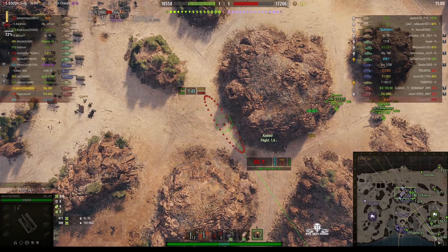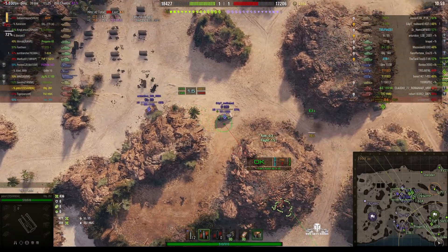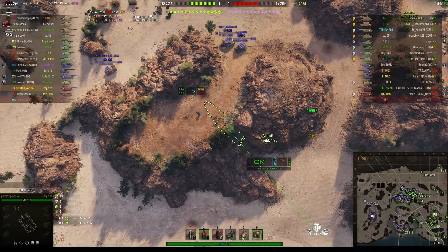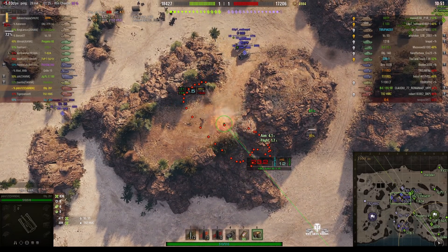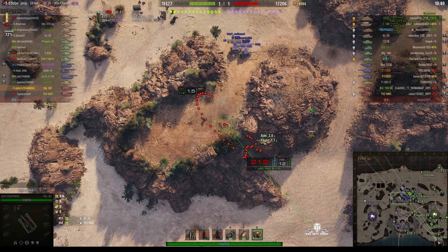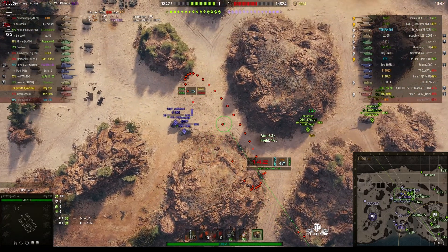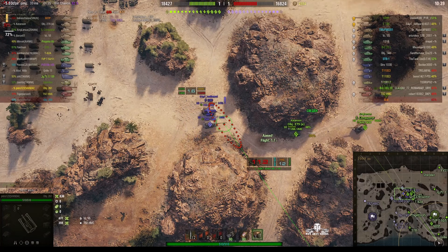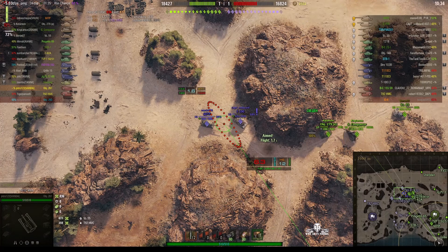That E100 took the hint and pulled back. The Viz55 pulled back as well. We can't get a shot on the E100 because of the rock, but we might be able to get a shot on the T95FE4201 if we can see him. He fired blind into that corner and has used up all his premium rounds. If only he could put a round into the E100 and the 60TP — they're pulling forward, so he might get a chance with his next shot to hit both these guys at the same time.